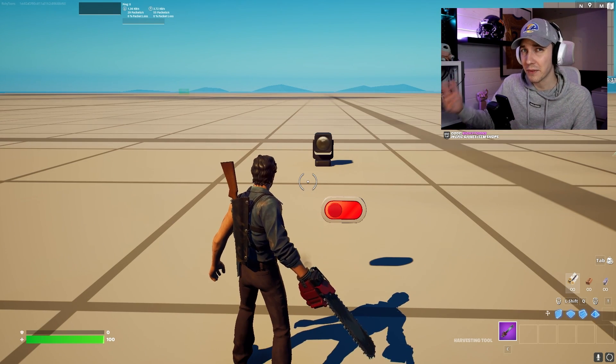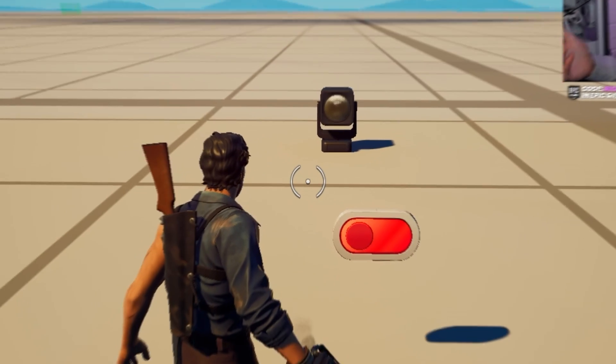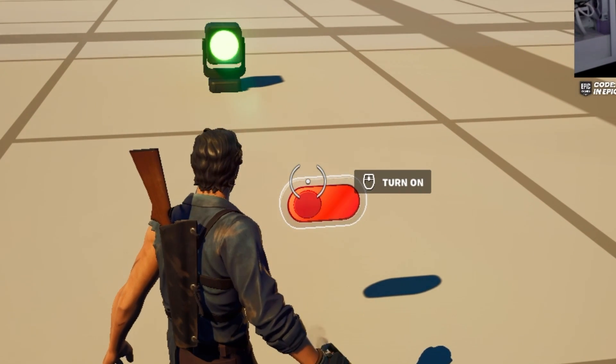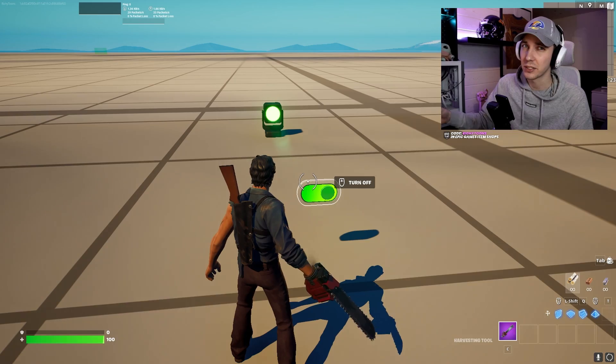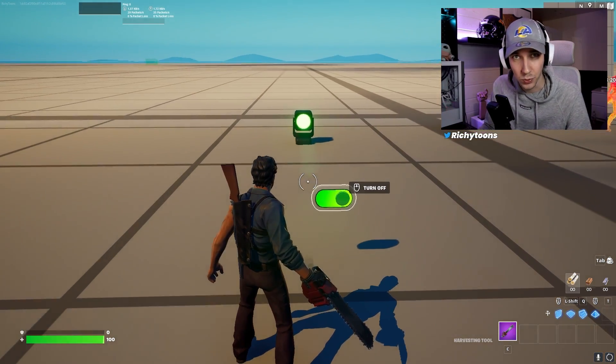Also level two — I would consider everything that is turning on or off something super simple, like this light over here. You can just have a single click and the light turns on or off. That is super easy mechanics. And if you can do that by yourself, that is definitely a level two.